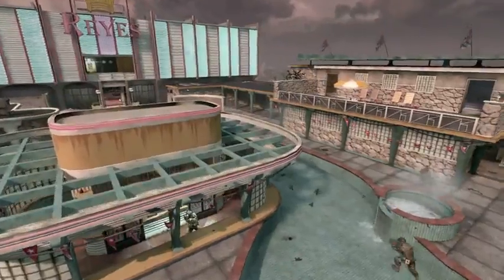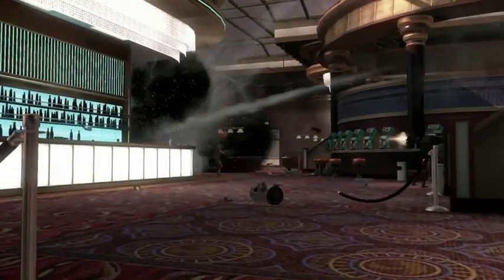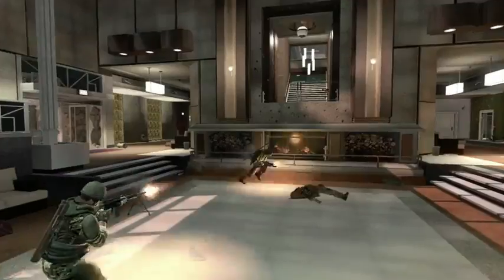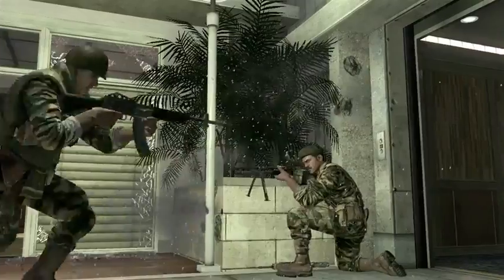Hotel was inspired by the vistas in Havana. We always thought it'd be really cool to turn it into a rooftop, swanky Cuban hotel. There's a lot of flank paths and interesting places to hide and get the drop on somebody. If you can control the elevators, you can control the upper floors, which come with sniper points that give you a great view of the pool area.